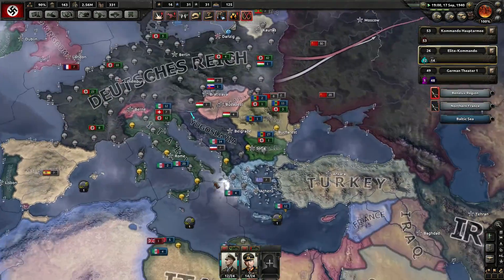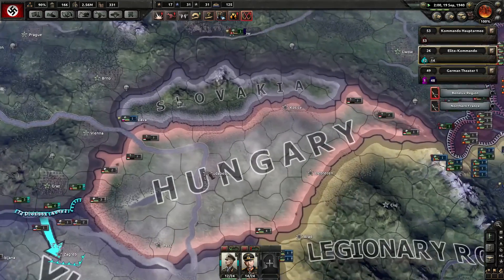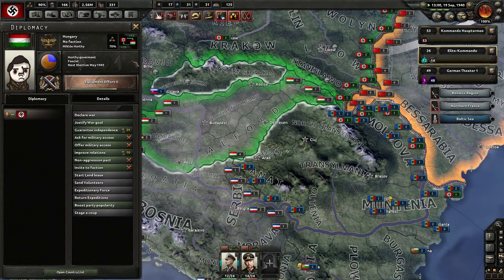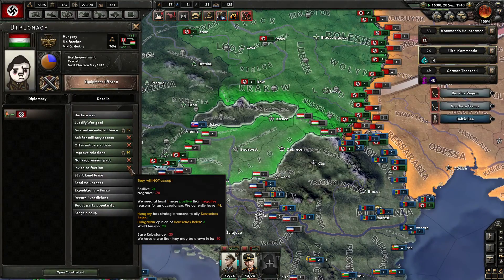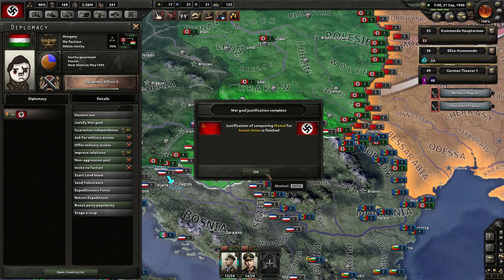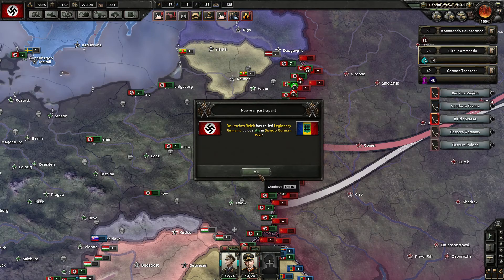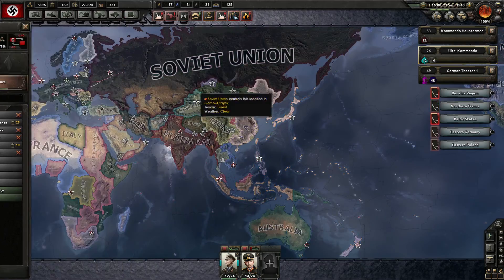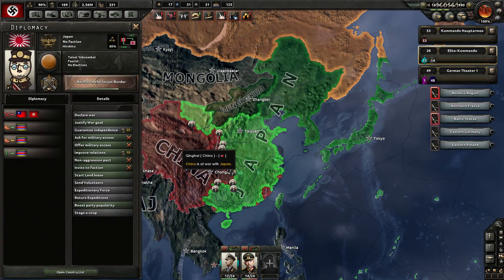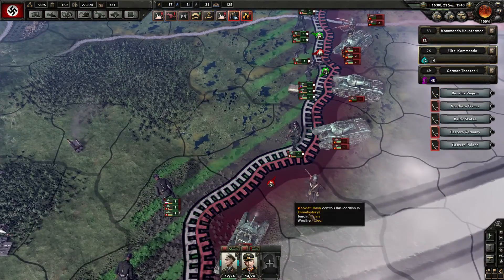This is a little bit of a more peaceful episode — but this is the silence before the storm, you should know that. Hungary — do they have war goals? No. I want them to join our faction. A Soviet Union declared war on the whole Axis — holy crap! I don't want to call Japan in. Are they even in our Axis? No, they're not.